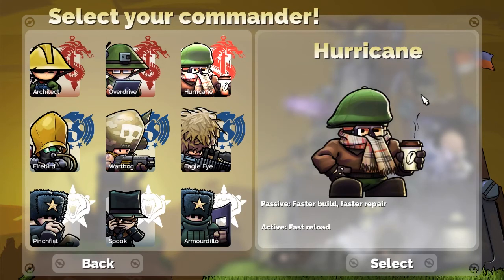And lastly is Hurricane. Faster build, faster repair, fast reload — he's all about fast things. His one limit is that if you're on a map with very little resources, he's not going to serve you very well because he'll be capped by resources. This is a guy you want on a map that has a ton of resource skills. He'll build quickly, get a bunch of mines and generators up, and with that he'll be able to quickly dispatch the enemy because he can build a big base and a bunch of units really quick. But his weakness is if the map is starved of resources, he won't be all that effective compared to the others.